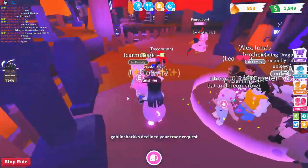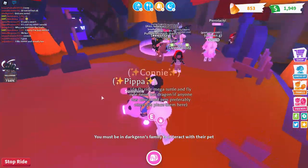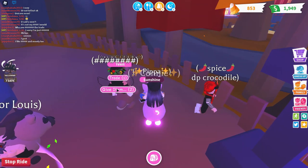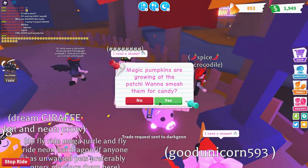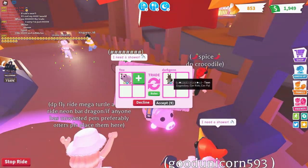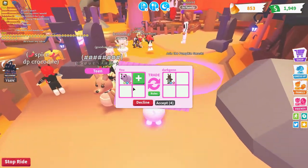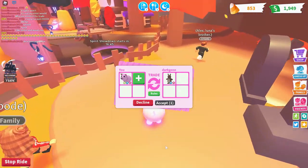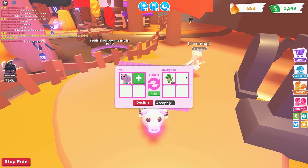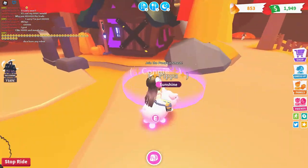She declined my trade request — why is everyone declining? They have a ride kangaroo; I'm going to send them a trade request. They accepted — I'll add my neon flyride pig. It's a flyride kangaroo, that's so cute! All legendary. I kind of want to accept it. They switched it out for a ride T-rex — no thank you. You can also get those in fossil eggs.